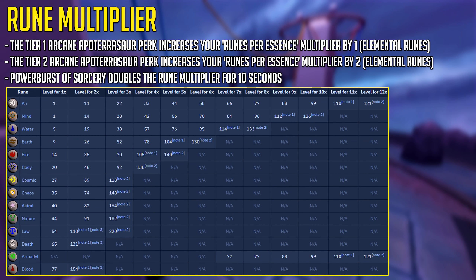The rune multiplier is important to understand because it boosts your money per hour and the number of runes crafted per Pure Essence — the higher your level, the more runes per essence. This can go even higher if you boost using extreme runecrafting potions. In the Ranch Out of Time, part of the player-owned farm, you can boost your runes per essence multiplier by 1 or 2 by adding farm totems to a pen with the Apoterosaur inside. For the tier 2 version, you need a farm totem on two different pens, both with the Arcane Apoterosaur.